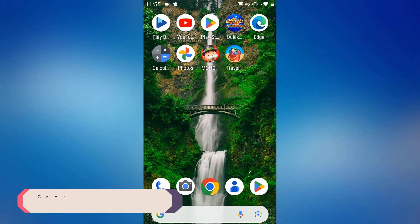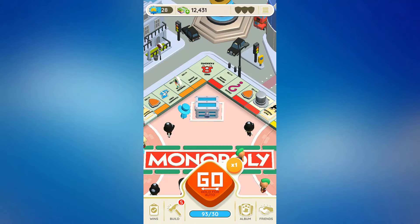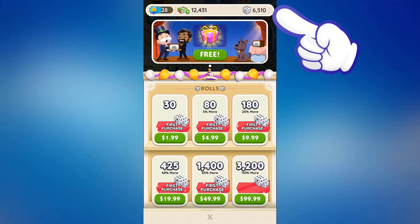Once it's done, just return to your Monopoly Go account and you will notice that your desired Monopoly Go dice rolls are there in your account. These Monopoly Go free dice links are active, so go ahead and give them a try.